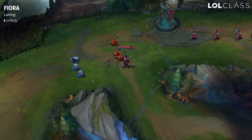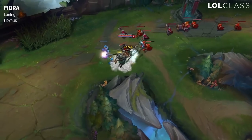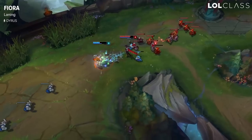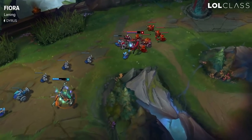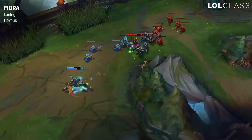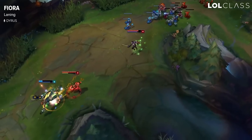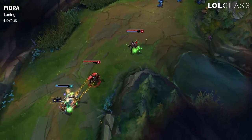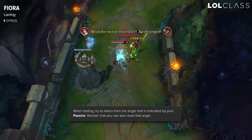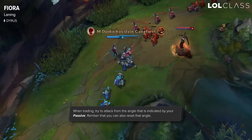For laning on Fiora, you generally have Q in lane and using the passive to the utmost ability is very important. When laning against an enemy opponent you'll notice a one-quarter circle indicator on the enemy target — that's your passive — and you want to Q towards that point when trading in lane. It gives you some movement speed, puts true damage on them, and heals you for a little bit.